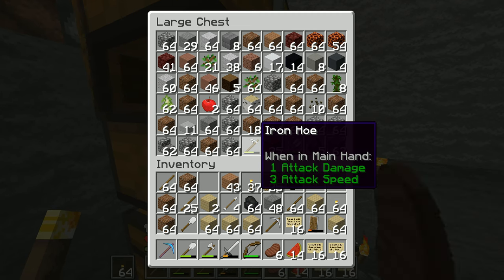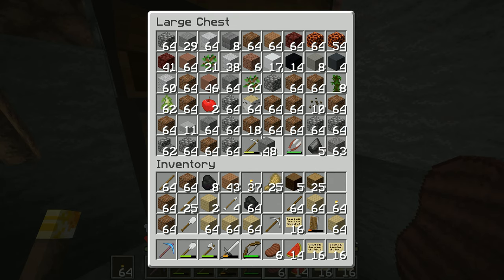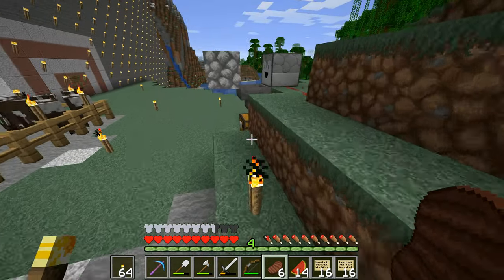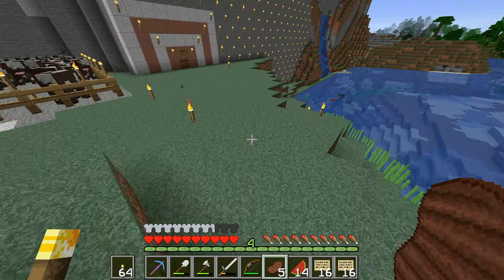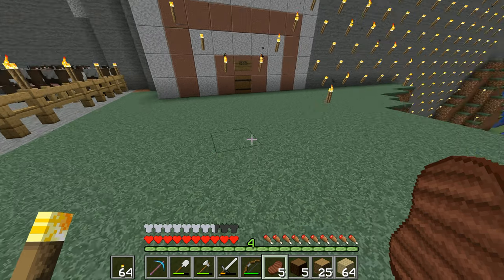We really need to sort out our storage systems — this is an absolute mess. There's 64 bits of stone — I'll drop those in there. Looking at the wood options, the dark oak is just a shade darker than the others. You can orientate the log upright like that or bring it out sideways — two different directions you can go with it.